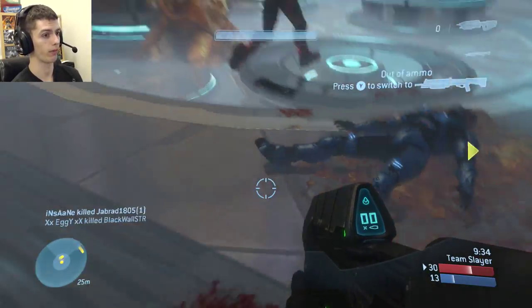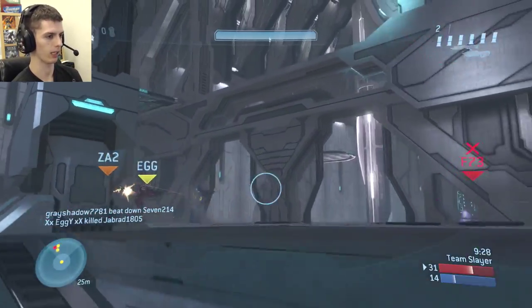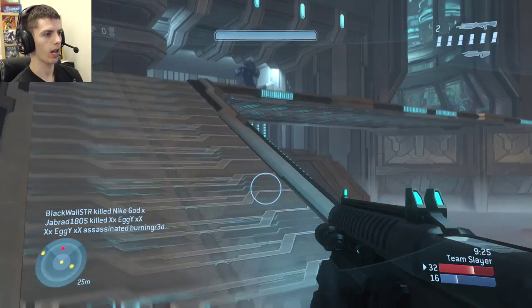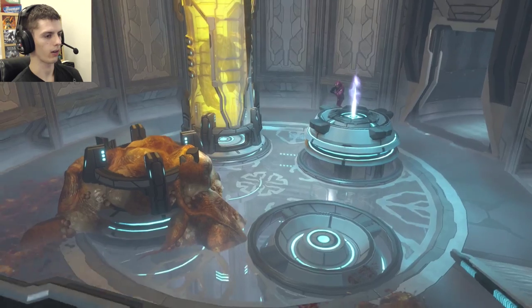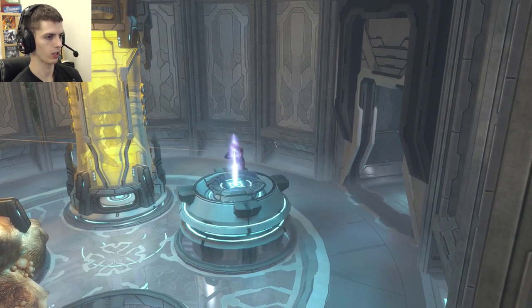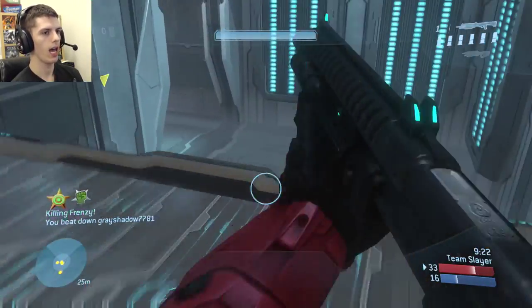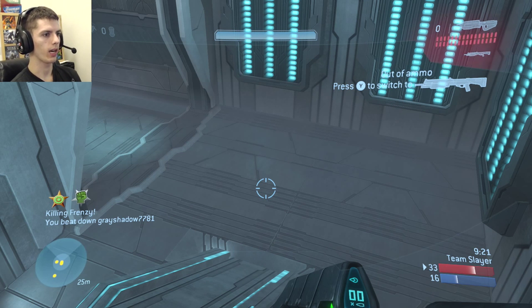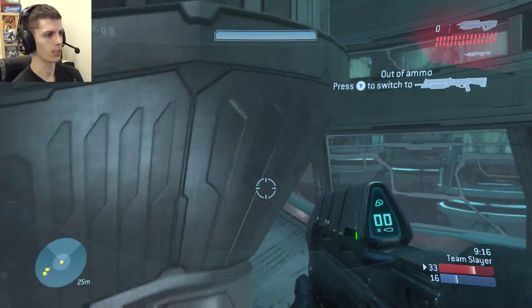I was not expecting to get the perfection — this is not me going for it; this is just me playing passively, which is the way I really like to play. This guy gets completely confused by my teammate in the corner and goes to attack him instead. You always want to melee after you shotgun in Halo 3 — not because the shotgun is super weak, but it is weaker than the Halo 2 or Halo 4 shotgun, so you melee after just to make sure the kill connects. Combined with the melee, it's pretty powerful.